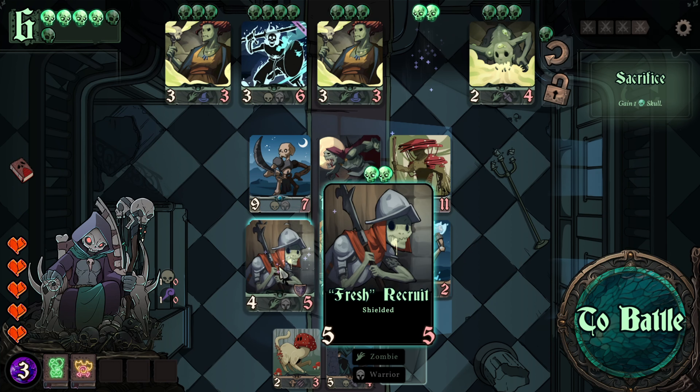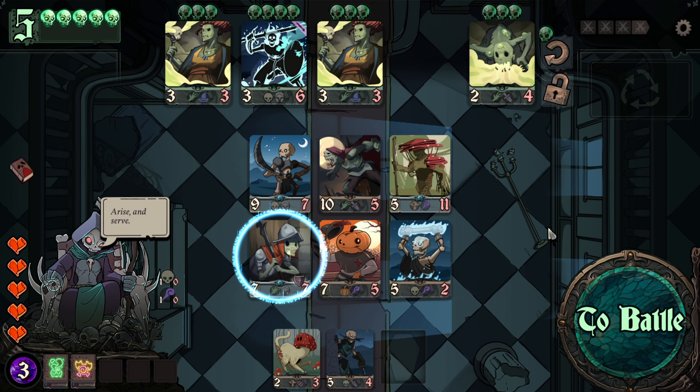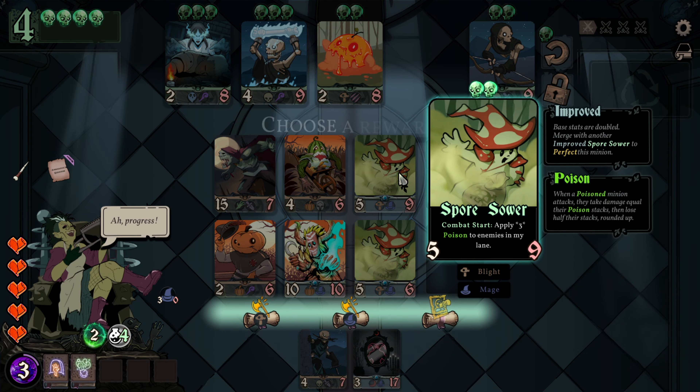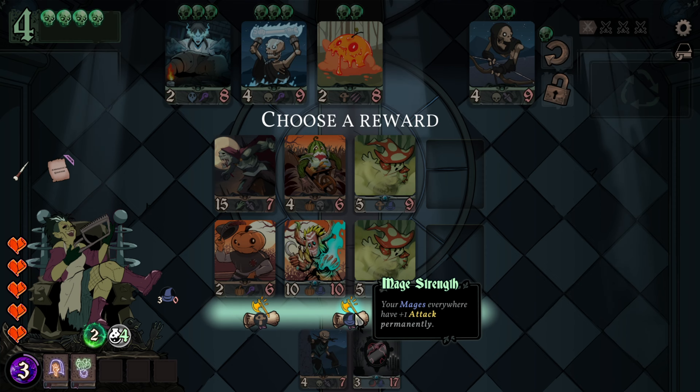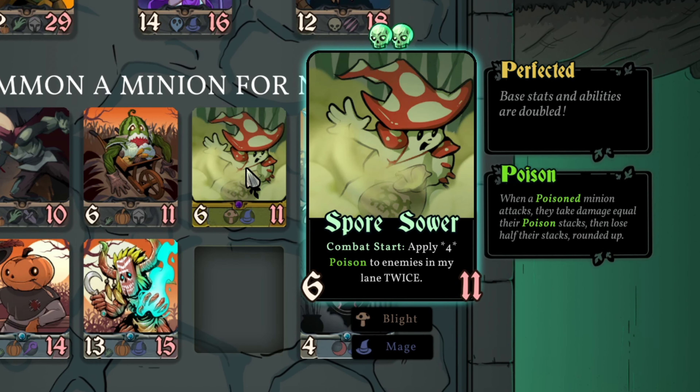These combos become especially powerful by further enhancing specific minions by merging them together. Two of the same minion card can be merged, resulting in not only higher stats but also passive buffs we can choose, as well as an increase of their special skills.